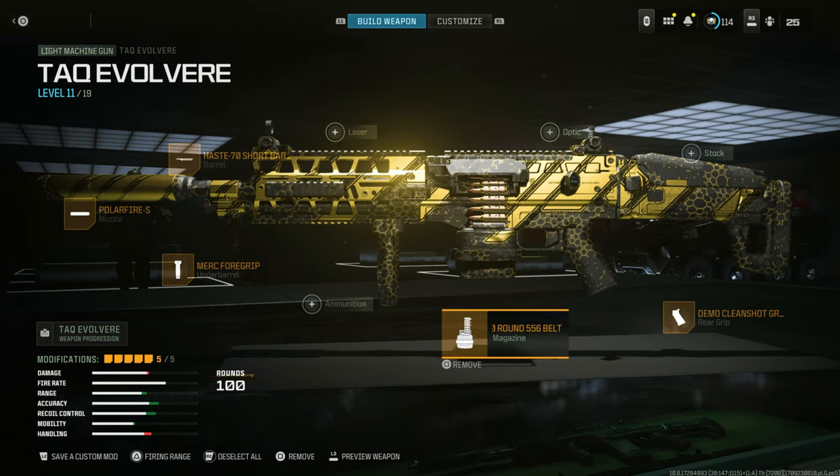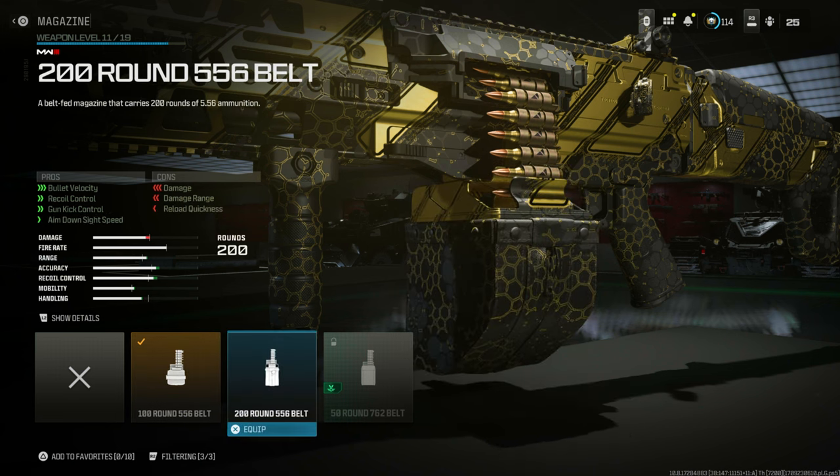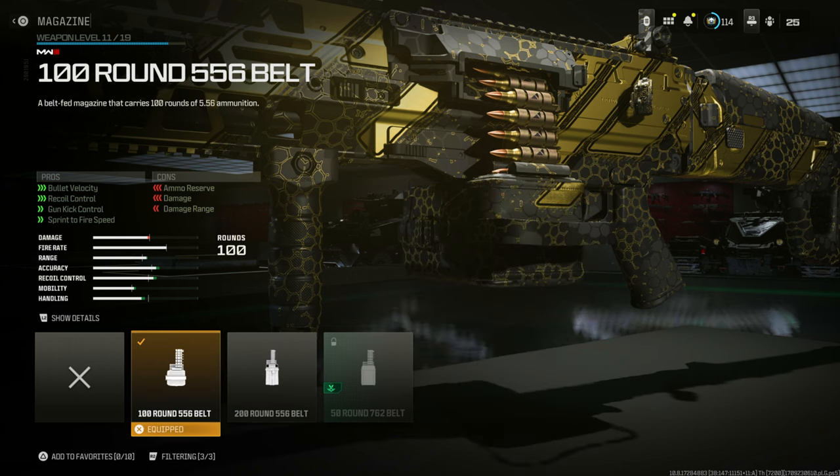Now this is where it gets interesting. If you go to the magazine, you've got the 100 round belt or 200. If you go to the 200, it doesn't even take off a lot — you will take a bit of a hit on damage and handling, but that's not bad for getting an extra 100 rounds. So choose between 100 or 200. I highly suggest you get one of these because you're going to run out of bullets really quickly. It's got a high fire rate and it is accurate, but if you want to kill two or three people, go for the 100 or 200 round.